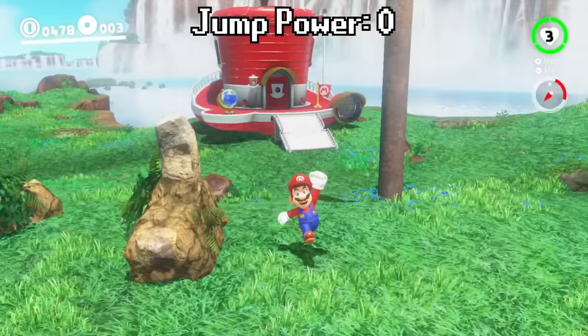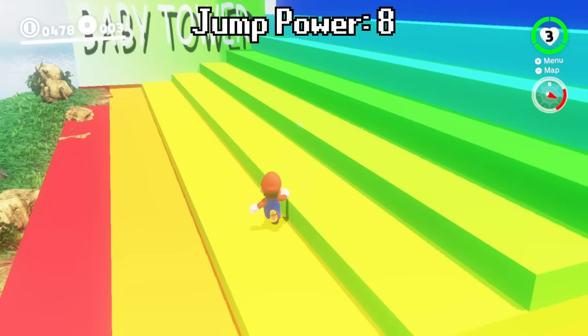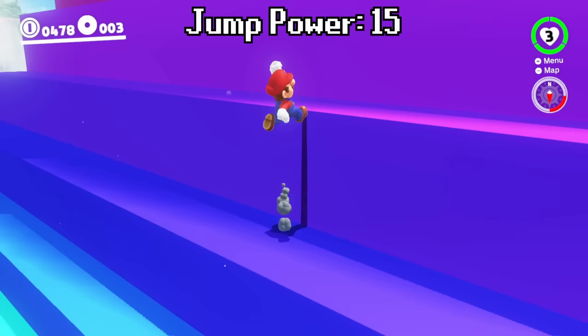At the start of the game, Mario has an incredibly low jump height, and we have to make it up baby tower here. These first few steps we can actually just walk up, and we can barely jump high enough to make it up some of these earlier steps. Even on some of these steps over here we're starting to ledge grab, but with every jump we are getting stronger and stronger.